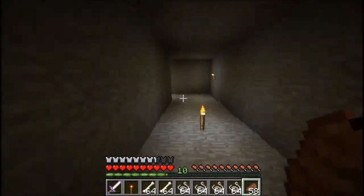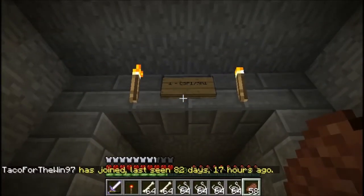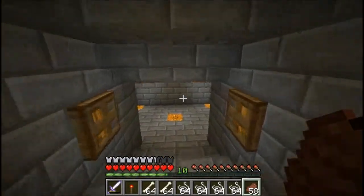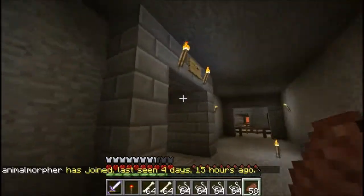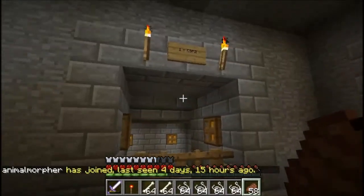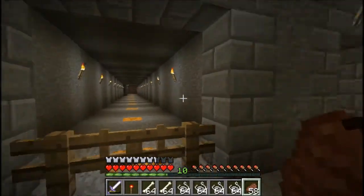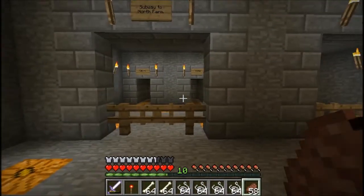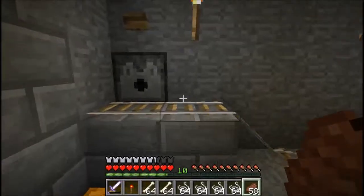Unfortunately the owner doesn't want this location given out at the moment. But what have we got — that one is a cave spider spawner and a skeleton spawner, there's two zombie spawners down there. There are two cave spider spawners in there. This place is pretty big — one cave spider spawner in there, one cave spider spawner in there which links to two spawners, two cave spider spawners down there, one cave spider spawner up there. This is so many of them. This is a place where a lot of people can get a lot of string.